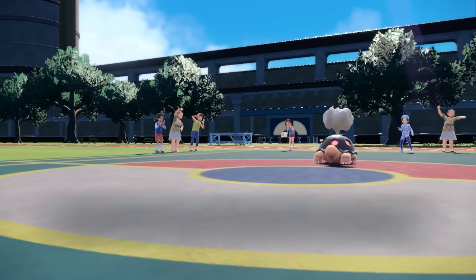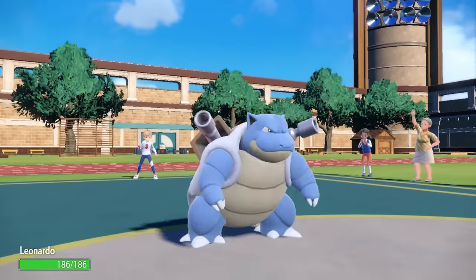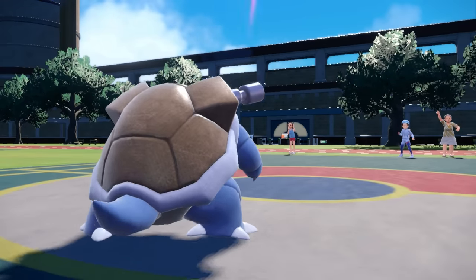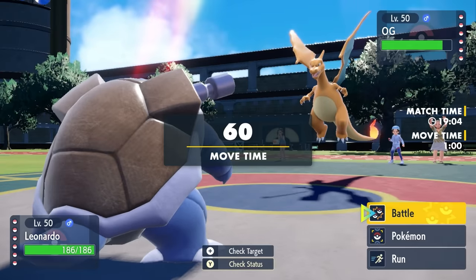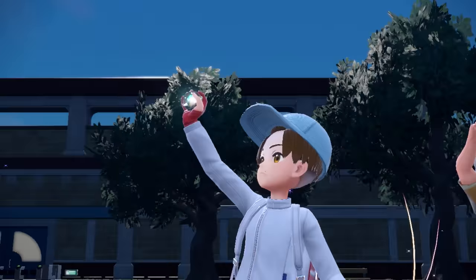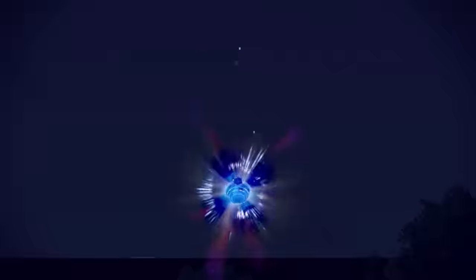I decide to switch out — I've been Yawned and don't want to be put to sleep. I also need to keep Politoed healthy, since it's one of my main forms of setting up Rain. I switch into Blastoise, and they actually double-switch into Charizard. While I have the type advantage, Charizard in the sun is super scary.